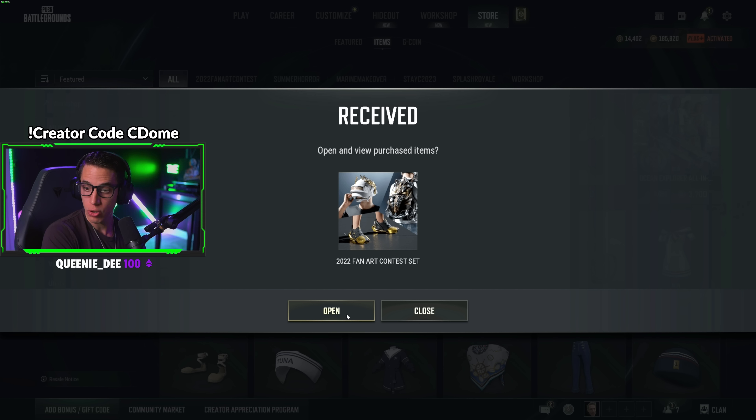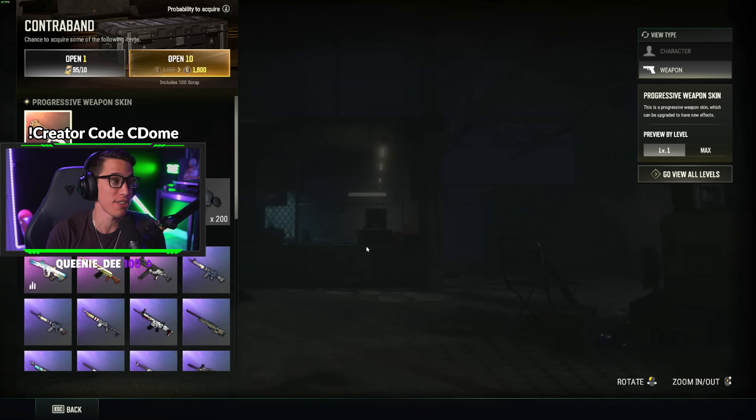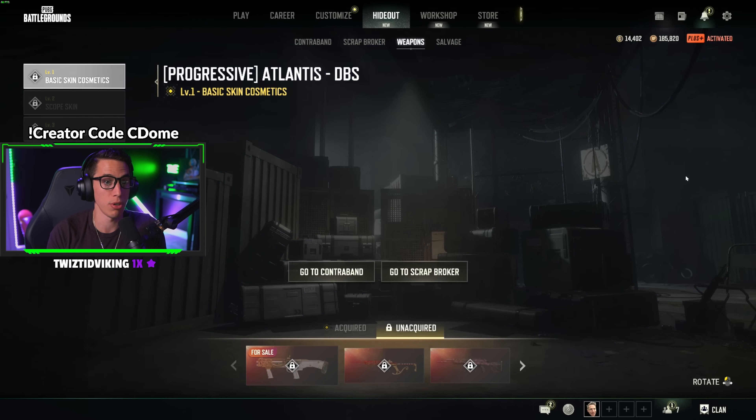We've got 14,400 G-coin and 95 contraband coupons. Can we unlock the Atlantis progressive DBS skin? Here it is in 4K glory at level one. Let's view all levels — it's only six levels, similar to the SKS. Level two adds scope skins for 2x, 3x, and there's even a thermal scope option. Level three is the battle stat edition. Level four starts coloring in a little mermaid and waves. Level five is a kill feed skin with the mermaid.